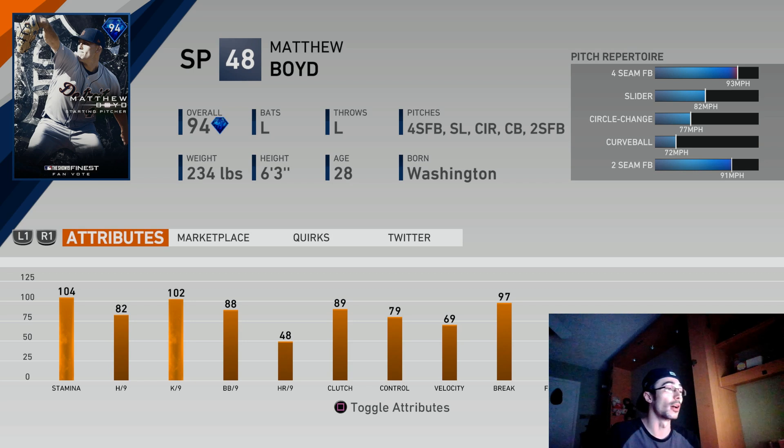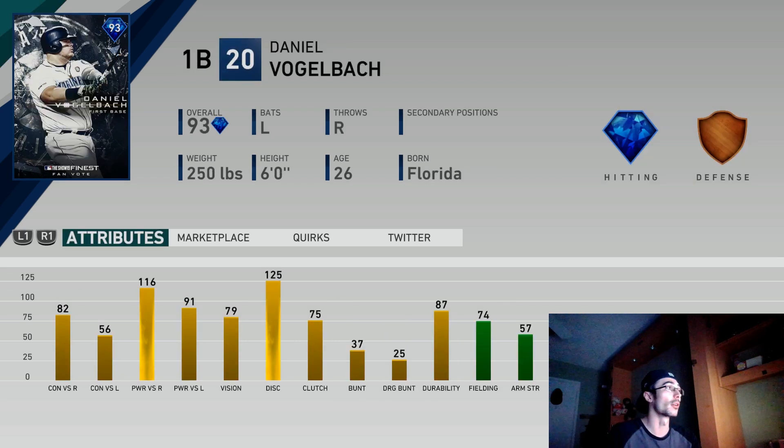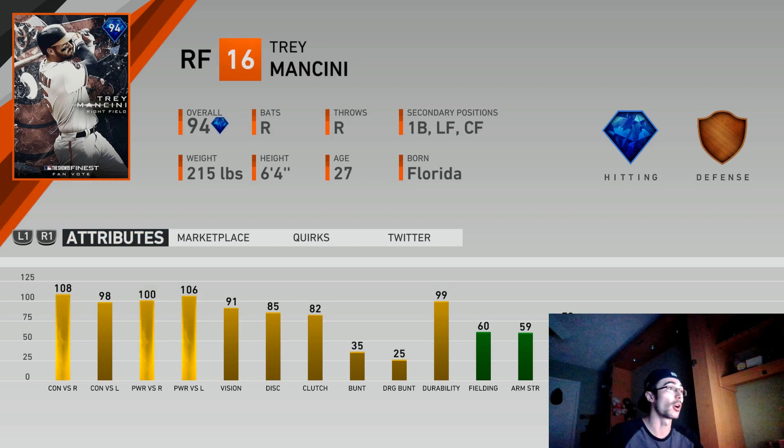I didn't really start with a number system — I just wanted to talk a little about each card and their value. I think that this Matthew Boyd is the least valuable finest card even though he is a lefty. He still has some value but I think there are a lot of better cards in this finest collection already. We will have set 3 released pretty soon within the next week or so. I think Daniel Vogelbach is probably the worst finest hitter in terms of value — there are a lot of other first basemen you can go with. These cards are still really amazing and compete with signature cards, but there's some extra value to some of the other ones.